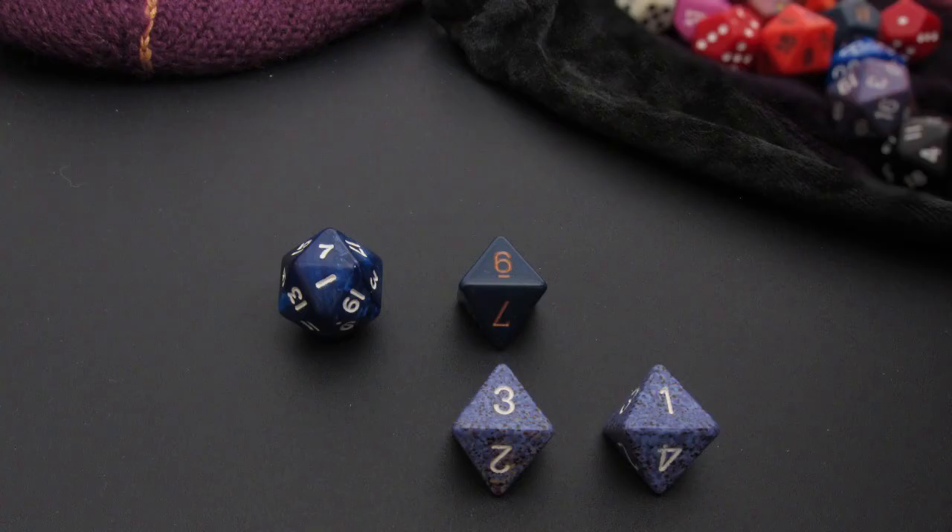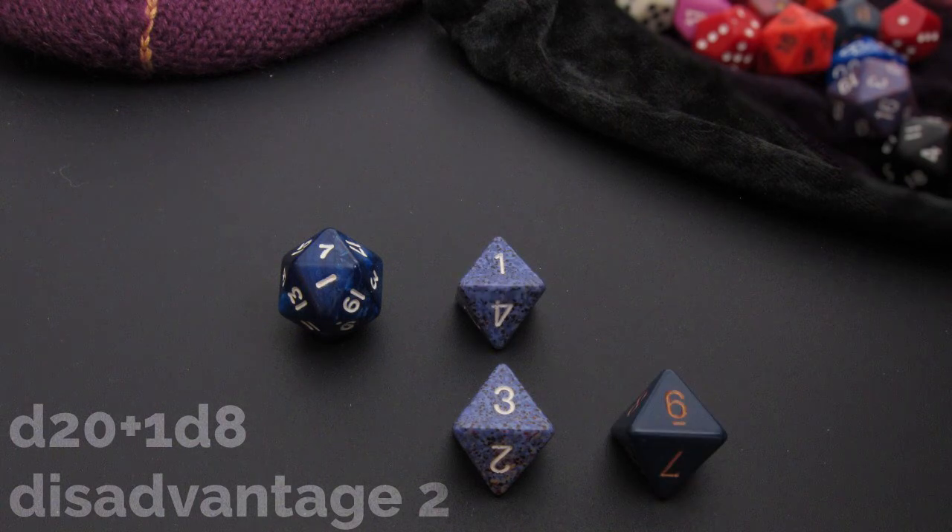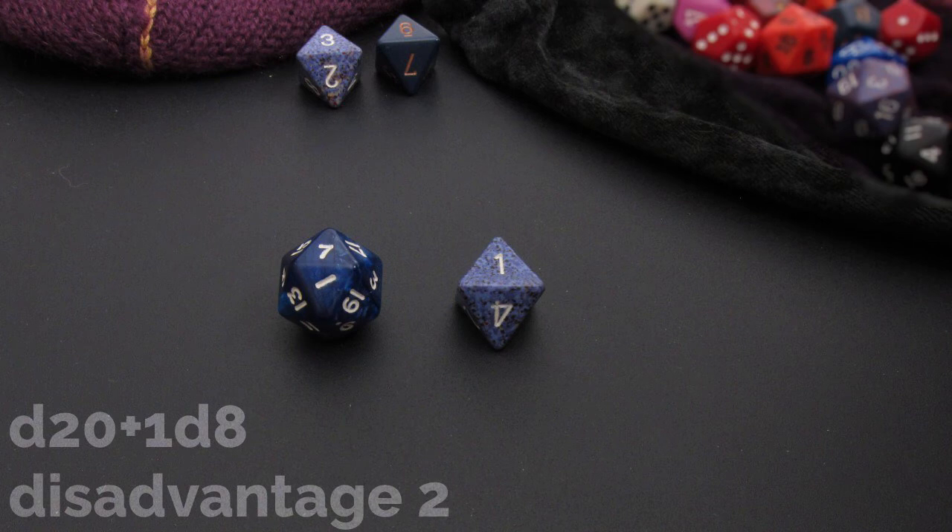In the case of disadvantage, the rules for adding dice are the same. However, when removing dice, you instead remove the highest value attribute dice. In this example, we are rolling a d20 and 1d8 with disadvantage 2 — that means we roll an additional 2d8. Once the dice are rolled, the two highest numbers must be removed due to the disadvantage 2, leaving us with a d20 and 1d8. In this case, the 1 is going to stay.